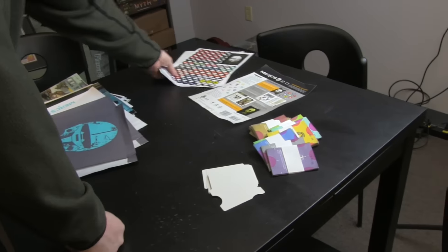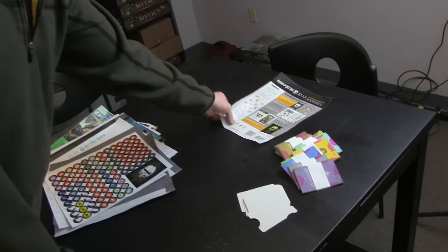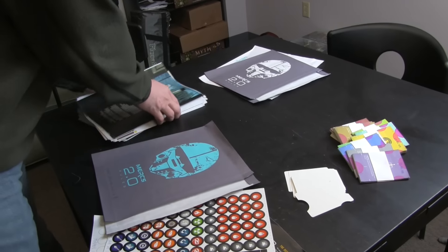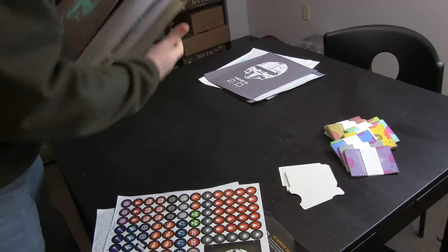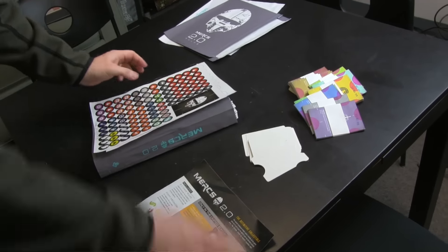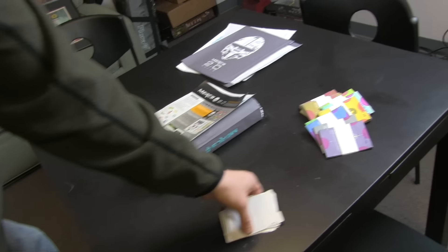We also have the punch board, punch image, and sell sheet. Let me put it all together so we really know what's going on. You have the book in the cover, on the back you have a punch board, on the back you have a sell sheet, and the whole thing is shrink wrapped.